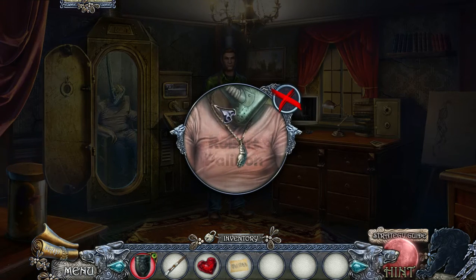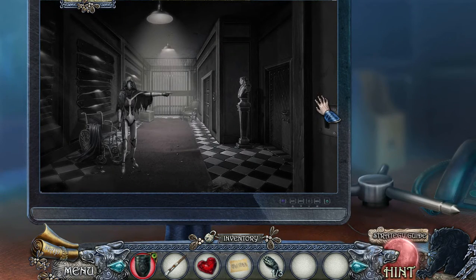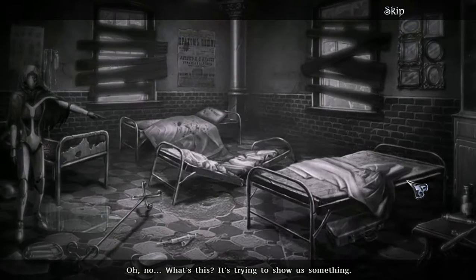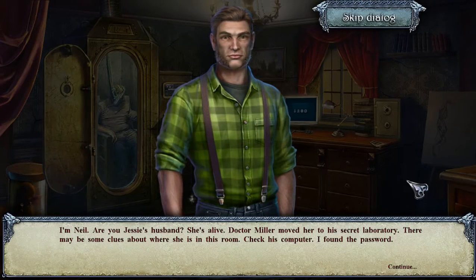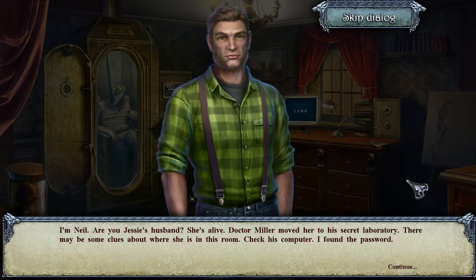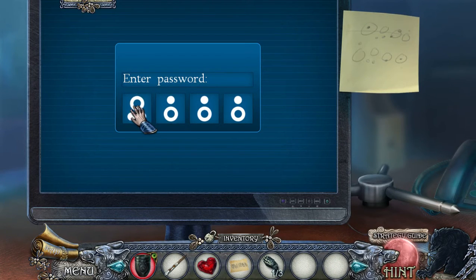We're too late to save Robert Pallion — who is that guy? I don't know. Neil says: 'I'm Neil. Are you Jesse's husband? She's alive — Dr. Miller moved her to a secret laboratory. There may be some clues about where she is in this room; check his computer, I found the password.' So we've just introduced ourselves to Neil. I'm Jesse's husband, here to find Jesse — I hope I can find her.